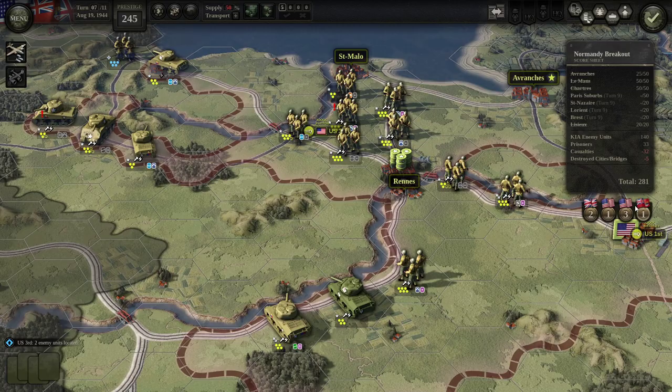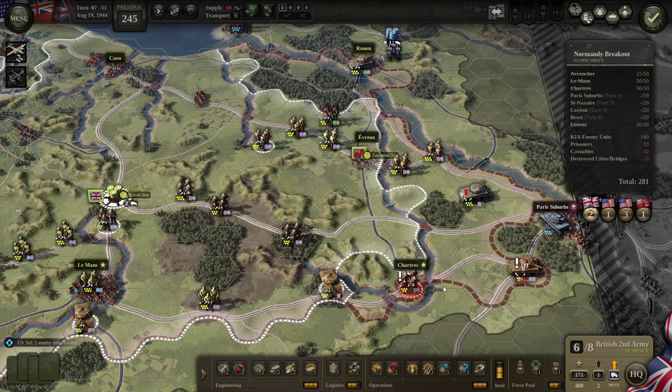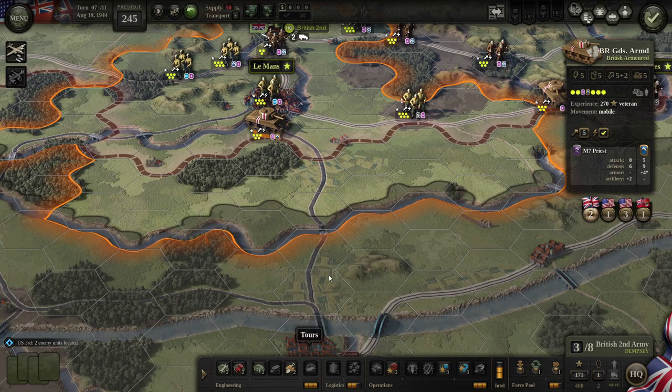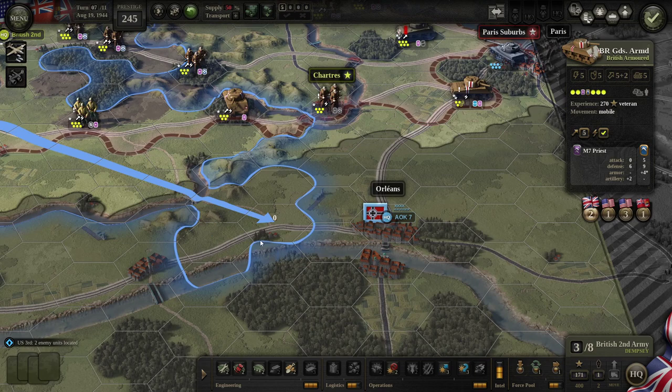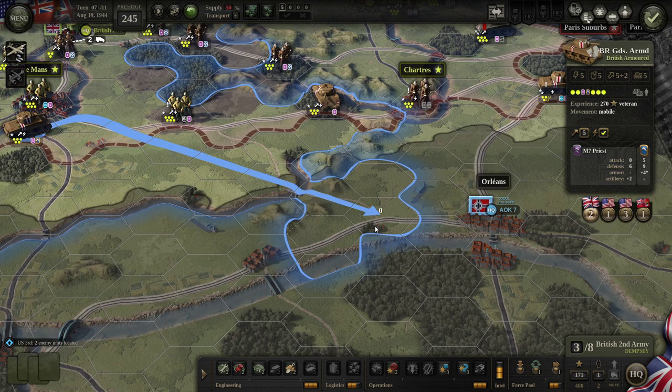Let's start off by first actually using some of our HQ points. At this point we're getting very limited — not a lot of people are out of supply anymore. We have two people out of HQ command here, but we can only do our emergency supply for one person. We'll go ahead and do that — give them extra supply because they're going to make a trip all the way down here. We do have the option to think about going all the way over here and taking Orléans. Note that Orléans offers nothing for us, so it's a little weird to want to take it, but I like it because we're pushing the boundaries.